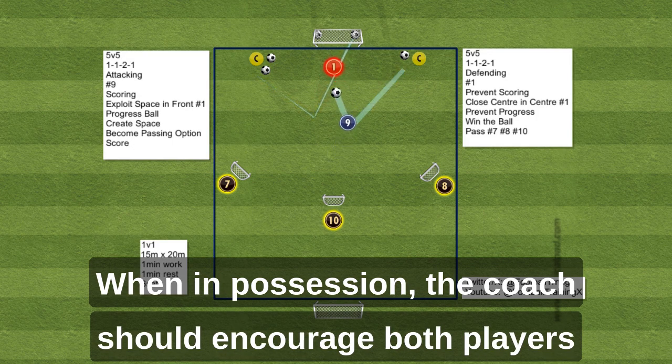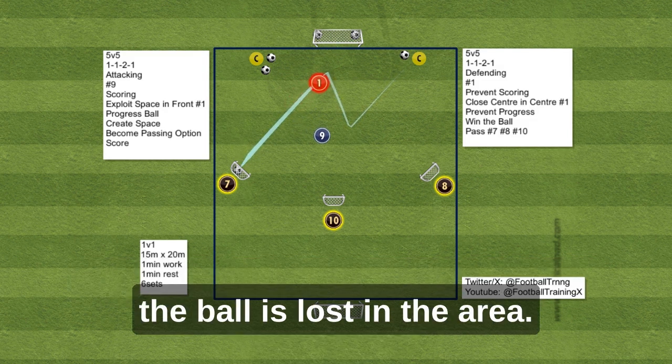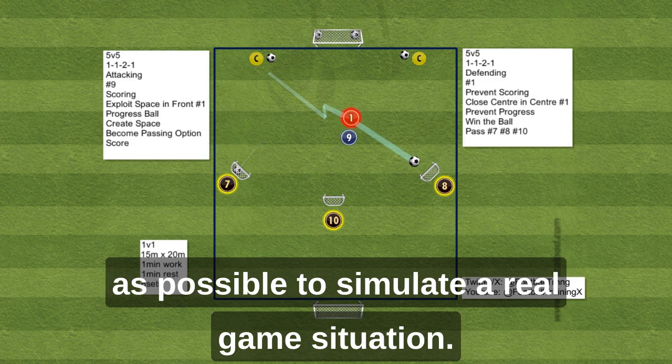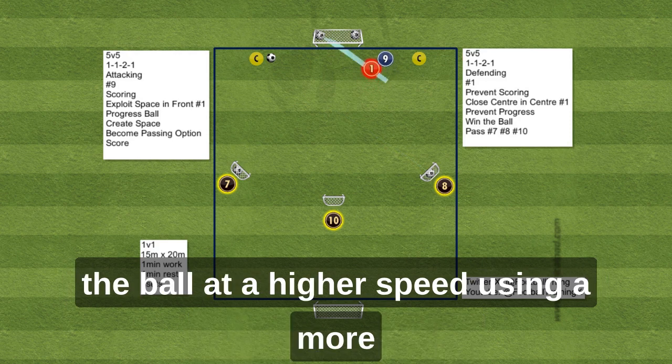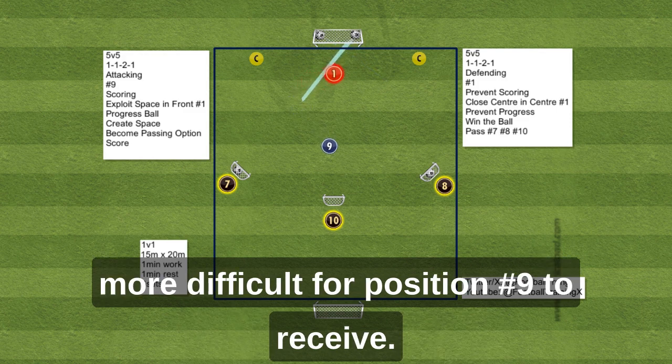The coach should encourage both players to keep pushing until one of them scores or the ball is lost in the area. The drill should include as many transition moments as possible to simulate a real-game situation. To add overload for your attacking player, try passing the ball at a higher speed, using a more challenging angle, or even bouncing it to make it more difficult for player number 9 to receive.